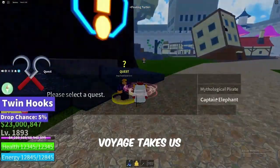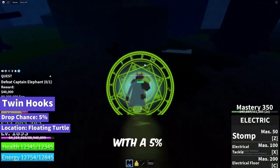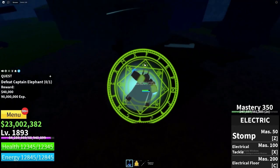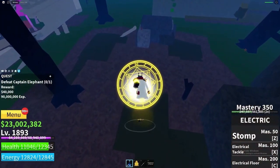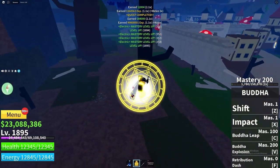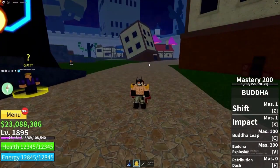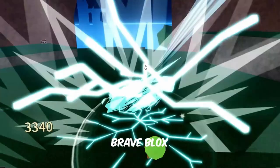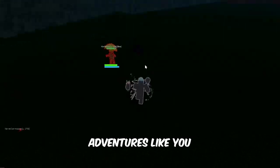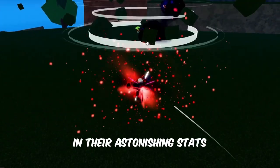Our final voyage takes us to the floating turtle in the third sea, where Captain Elephant stands as both guardian and provider. With a 5% drop chance, the rare twin hooks are your reward for overcoming this maritime challenge. And there you have it, brave Bloxfruit seekers — the third sea is filled with treasures beyond imagination, waiting for skilled adventurers like you. Remember to strategize, assemble your crew, and conquer these challenging bosses to claim these incredible items and their astonishing stats.